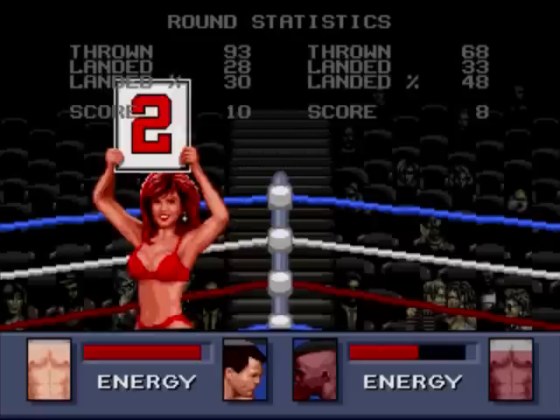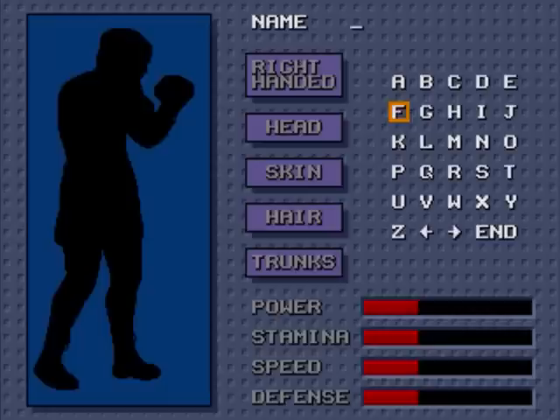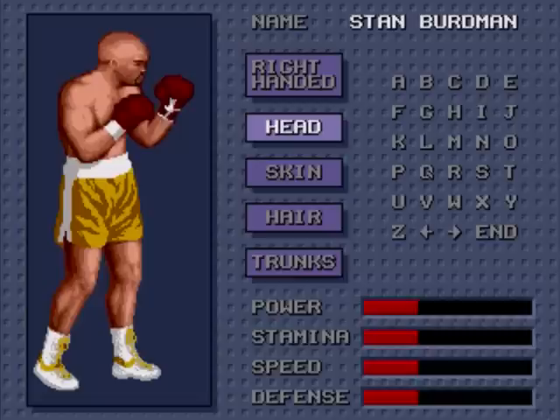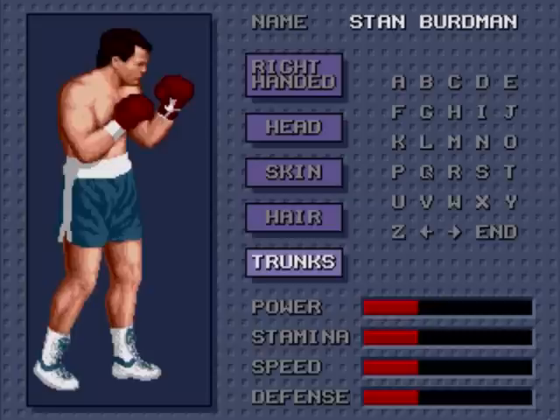For example, there are four basic attributes: power, stamina, speed, and defense. Power is how hard you punch. Stamina is how much you can take. Speed is how fast or consecutive your punches are. And defense is for blocking. It's not exactly crystal clear how stamina and defense play against each other, or if speed helps power, or if they're not interconnected at all. But it doesn't matter, because higher defense and stamina means you can take more damage, and higher power and speed means you can dish out more damage quicker.